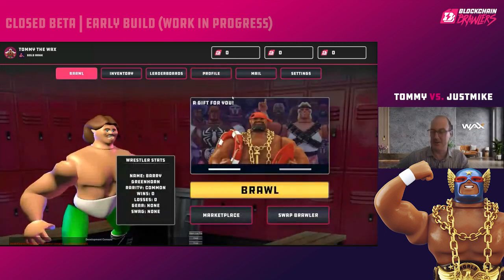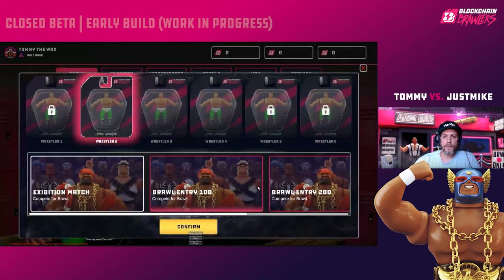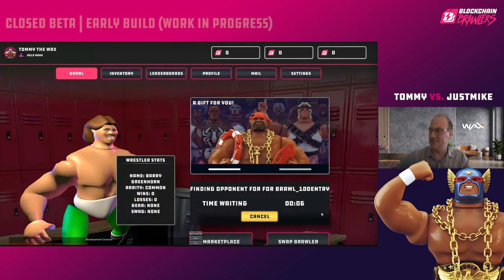Okay, so now we're going to brawl. Normally you'll get or make a code and input it, but right now Mike and I are just going to brawl. I'll go to Brawl, choose Brawl Room 100, confirm, and then we'll have a timeout in just a few moments — I should be able to meet with Mike and battle. It says Brawl Entry 100.